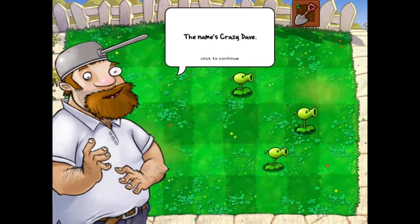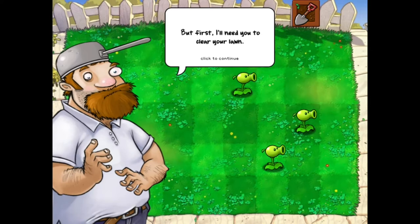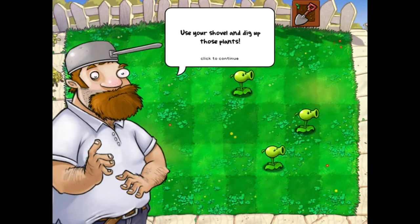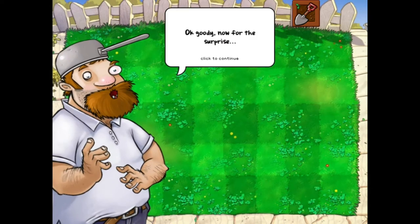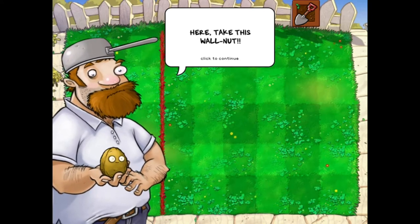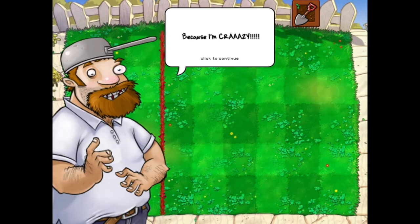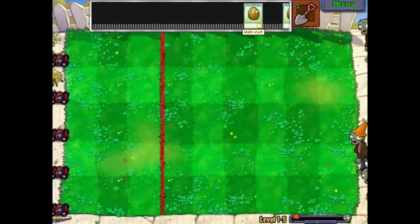Greetings neighbor, the name's Crazy Dave. They call me Crazy Dave. I've got a surprise for you - first, we'll need you to clear your lawn. Use your shovel and dig up those plants. They're going bowling - they literally just drew some red marks over here. Take this walnut. Why'd I put a walnut in your hand? Because I'm crazy! Now go, bowl me a winner! Okay, so this is that one special level - bowling with the walnut.